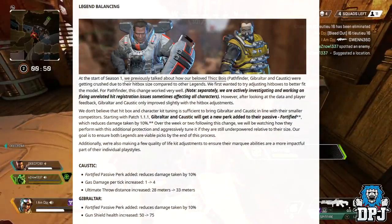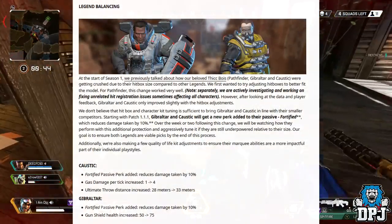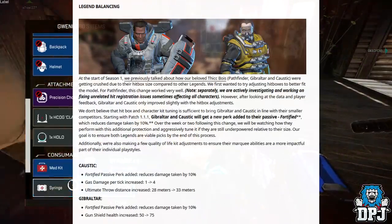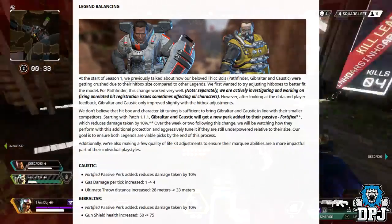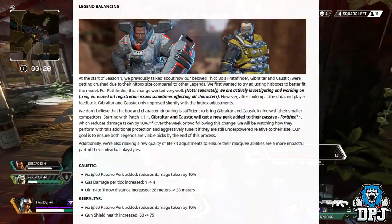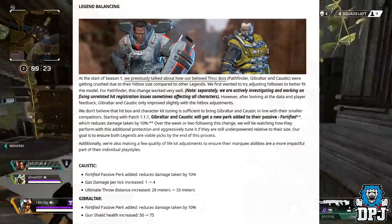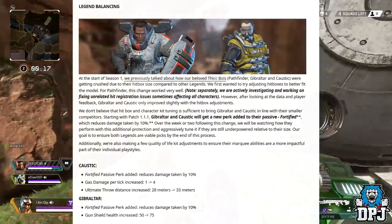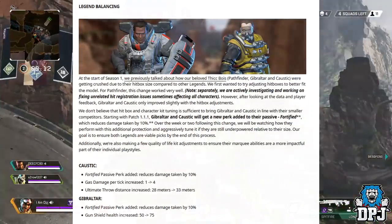We don't believe that hitbox and character kit tuning is sufficient to bring Gibraltar and Caustic in line with their competitors. Starting with patch 1.1.1, Gibraltar and Caustic will get a new perk added to their passive called Fortified, which reduces damage taken by 10%. Over the week or two following this change, we will be watching how they perform and aggressively tune it if they are still underpowered relative to their size. Our goal is to ensure both legends are viable picks. Massive changes, and honestly I think they're really needed.